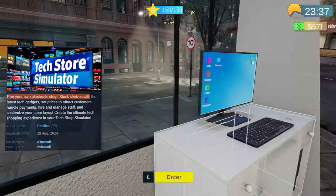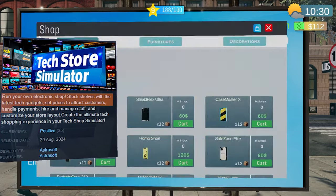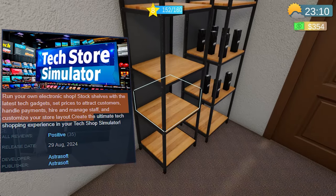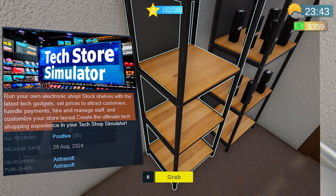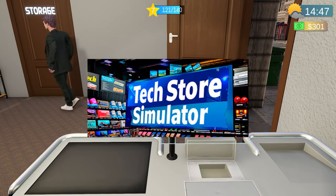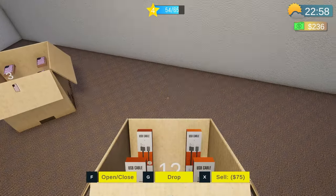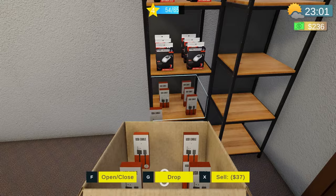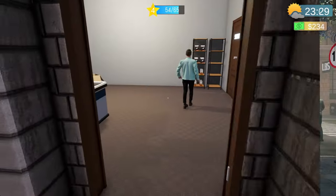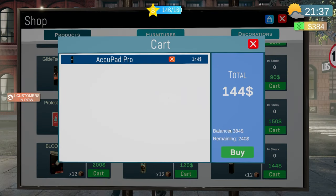Run your own electronic shop, stock shelves with the latest tech gadgets, set prices to attract customers, handle payments, hire and manage staff, and customize your store layout to create the ultimate tech shopping experience. Tech Store Simulator is a first-person simulation that attempts to bring the nitty-gritty of running an electronic store to life. You're not just pushing buttons here — you're designing your store from the ground up, figuring out the perfect layout to showcase those shiny gadgets and making sure your customers can navigate without feeling like they're in a tech maze.